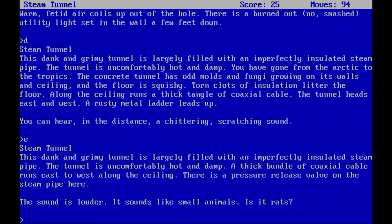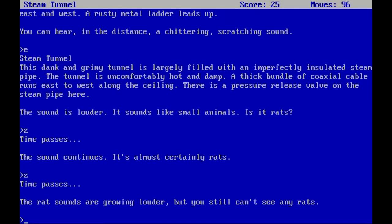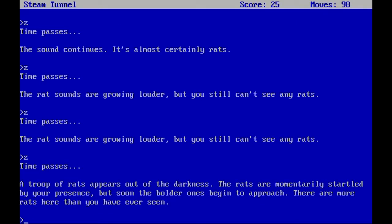The sound gets louder — it sounds like small animals. It's almost certainly rats. The rat sounds grow louder but you still can't see any. Then a troop of rats appears out of the darkness; they're momentarily startled by your presence but soon the bolder ones begin to approach. There are more rats here than you have ever seen.